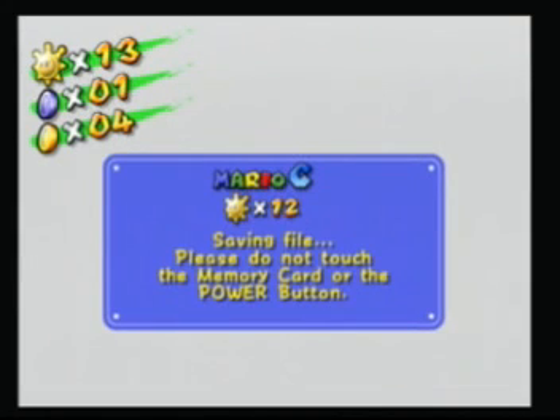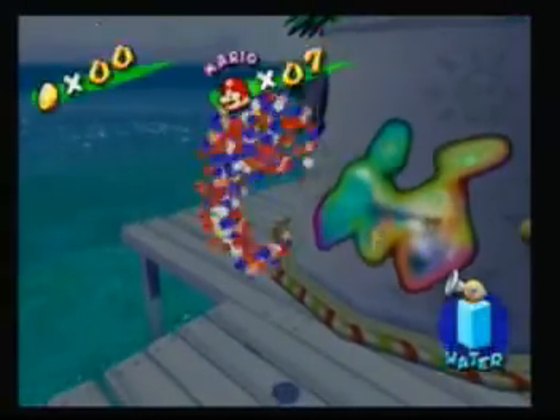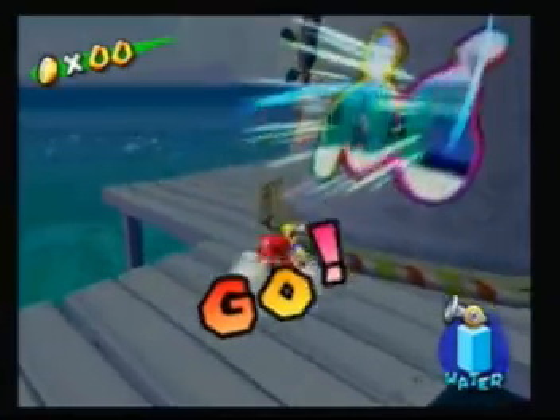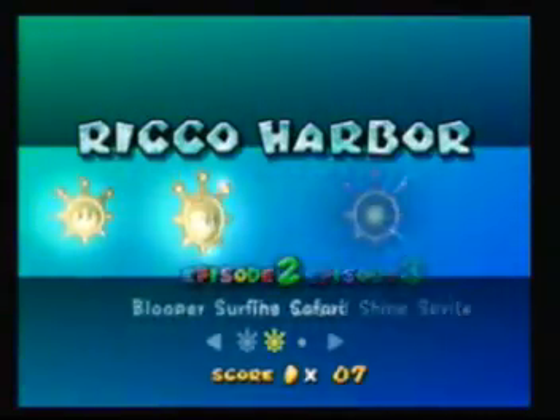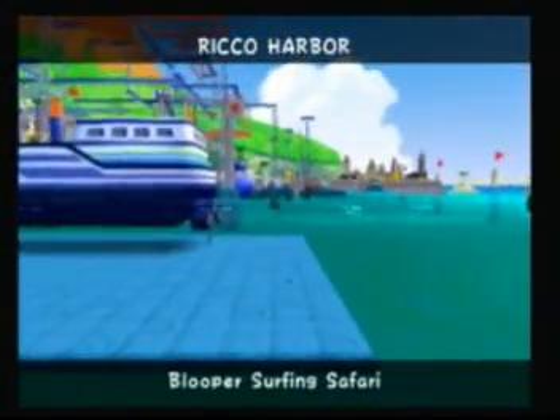So now there is actually a secret part for this mission. So we just head back — I don't want to go there yet. Alright, so we just head back into Rico Harbor, re-select Episode 2.